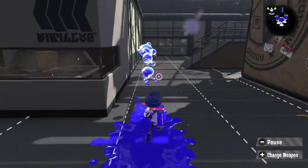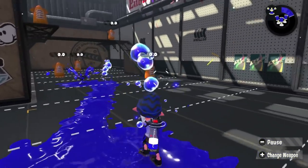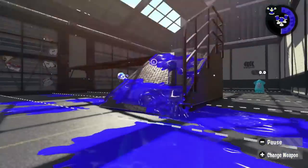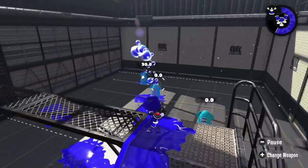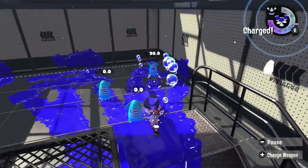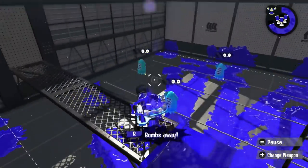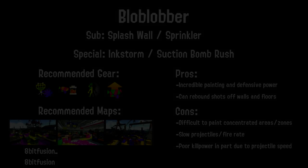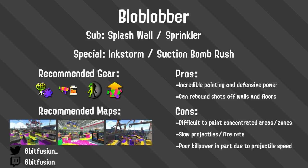The Blob Lobber Deco certainly leans more into the painting strategy of the weapon. With the sprinkler sub and booyah bomb special, the weapon has a slightly easier time painting splat zones, but has a harder time defending itself overall. I tend to favor the vanilla blob in general, but use the Deco from time to time. Overall, Blob Lobber is an excellent support weapon that makes up for what it lacks in kill power with a plethora of paint and tricky trajectory triangulation.